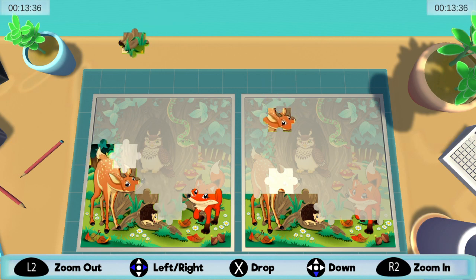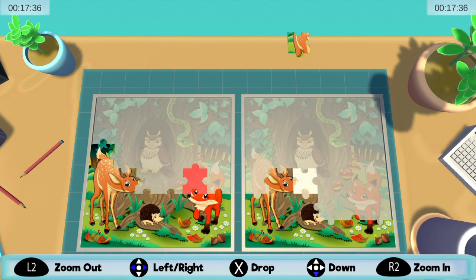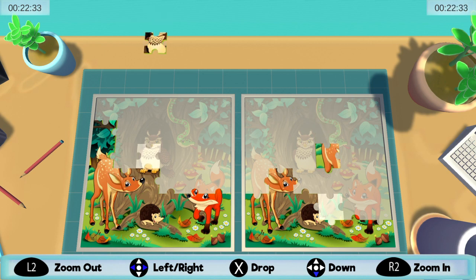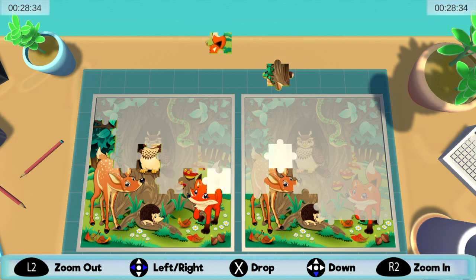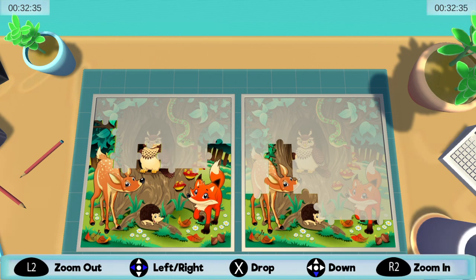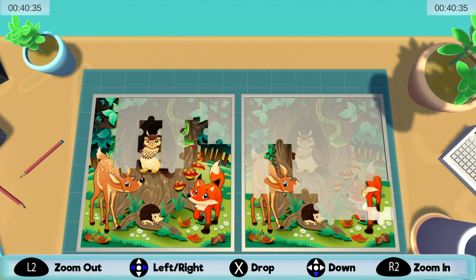I'm not sure what the game is on sale for, but on our community tab right now you can get a couple of codes — first come, first serve — we have a few codes for free download. As you're playing, you got to look for the clues. Corner pieces of course — look for the clues on those.